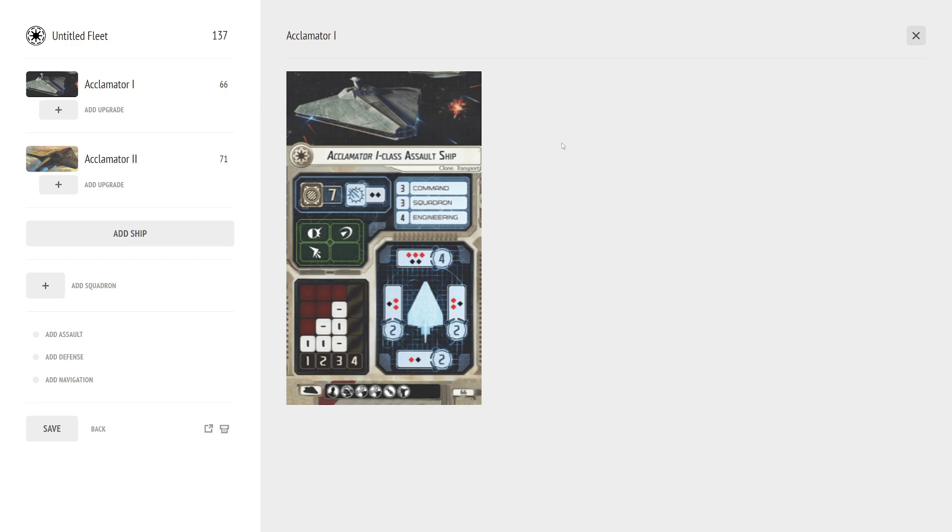Today we are going to cover both versions of the Acclimator. It is a medium ship for the Republic. Both versions have seven hull and both come with a nav chart of one click at speed one, two clicks at speed two — just the one click at speed one — and at speed three only one click at two. By far the biggest downfall of the ship is its native navigation chart. You really need to be nav dialing to get this to go anywhere.